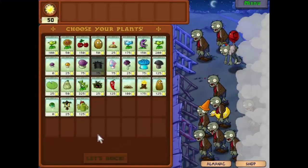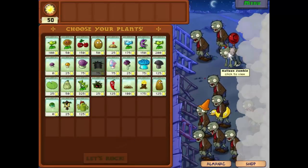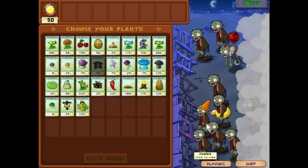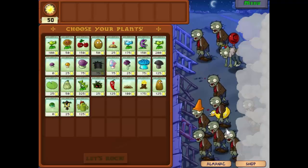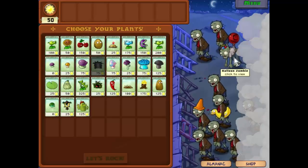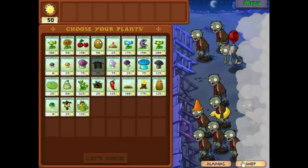Well hello everyone and welcome back to Plants vs Zombies. Looks like things are going to get a bit complicated now. We have balloon zombies as well as ordinary zombies and a few cone head zombies. To be honest, they're not a big deal apart from the flying ones, which we have not had to deal with before. But we now have the cactus, which should help us a lot.